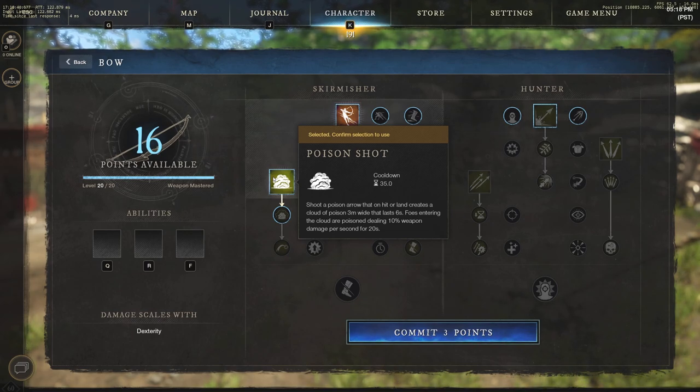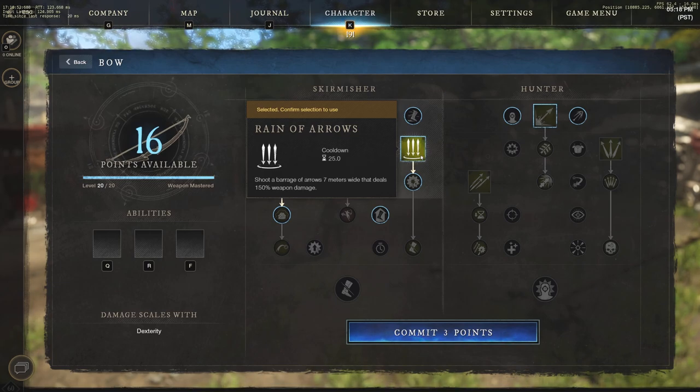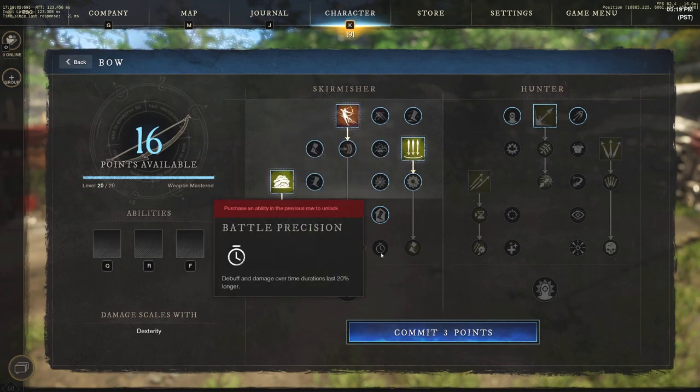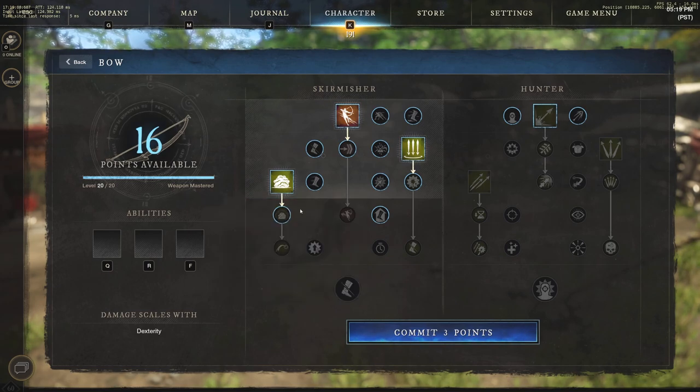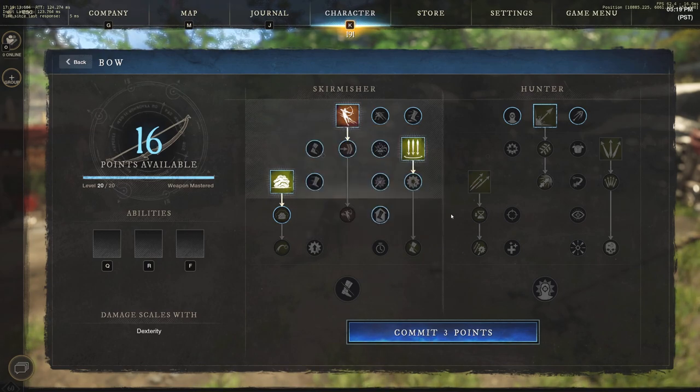We're not jumping into the passives today under Skirmisher and Hunter — just the six active abilities. There are some great combos you can do with Poison Shot along with other abilities. In the future I will be doing guides for PvP builds as well as PvE builds, so stay tuned. Also note the Battle Precision debuff — damage over time durations last 20% longer — combined with that 20-second Poison Shot, it's going to be very strong.